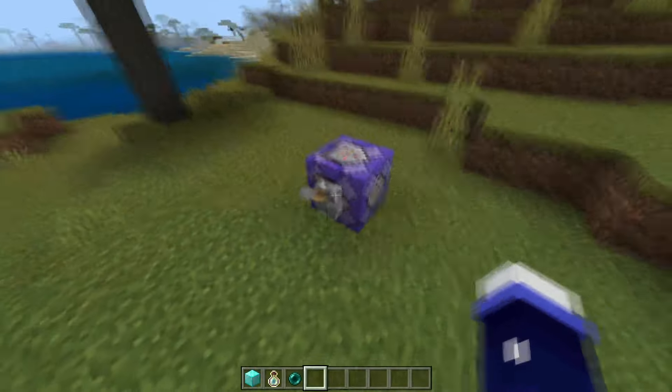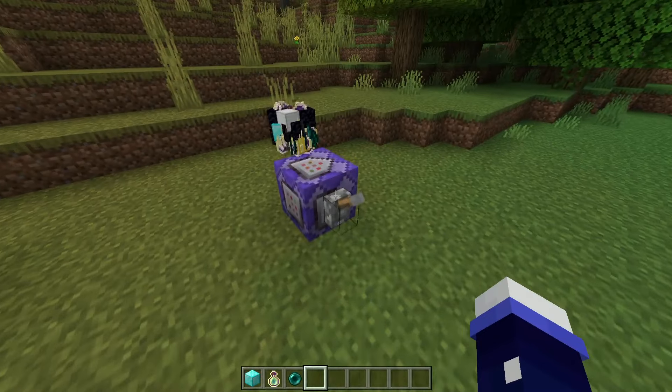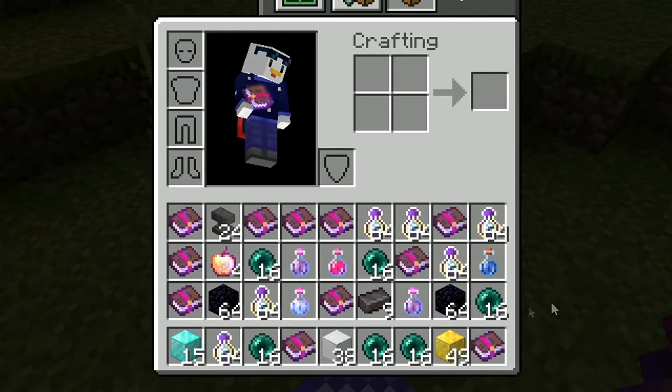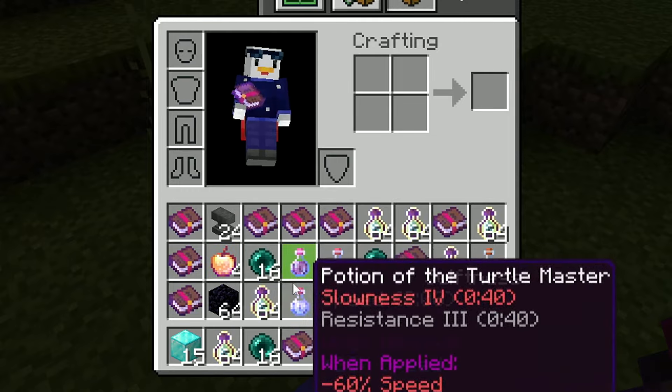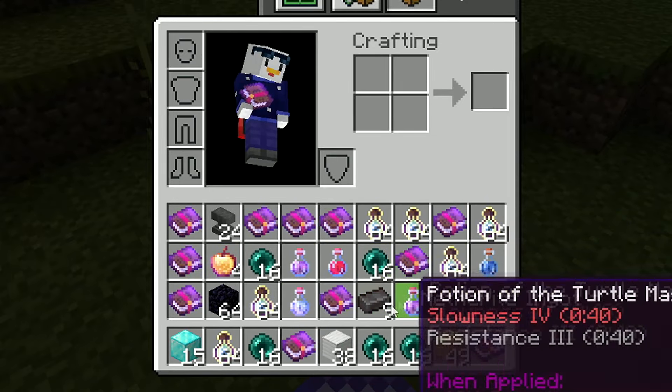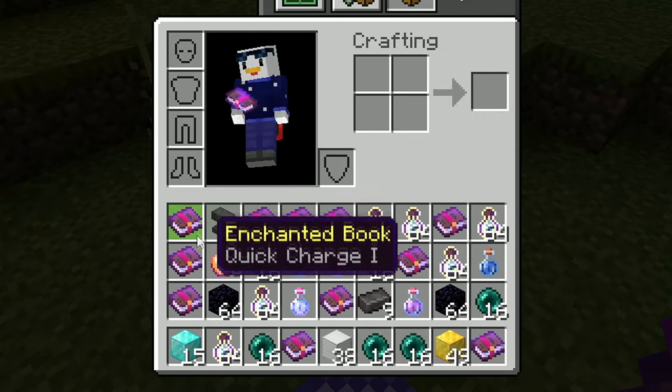If you want more examples of the loot table for this add-on, I'll just spawn in some OP loot. Here we go — you get randomized enchantment books, rarely enchanted golden apples, potions, netherite ingots, different types of ore blocks, obsidian, and don't forget the anvil as well.